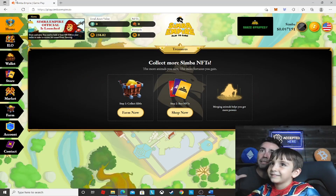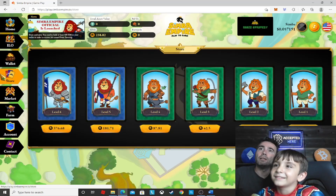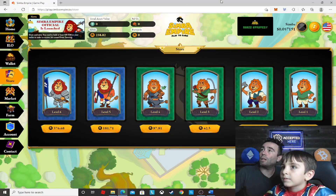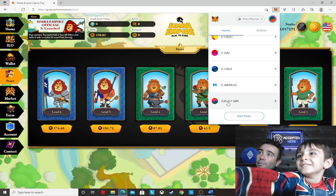First, we need a character so we can start fighting, and I believe we need to go to the store. Store is on the left here. Let's check how much SIM we got in our wallet — I think it was like 200 and something. As you can see, we have 238 SIM, which is roughly just $12. Each SIM is 5 cents right now.